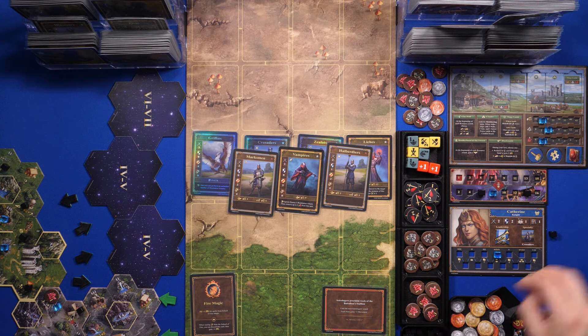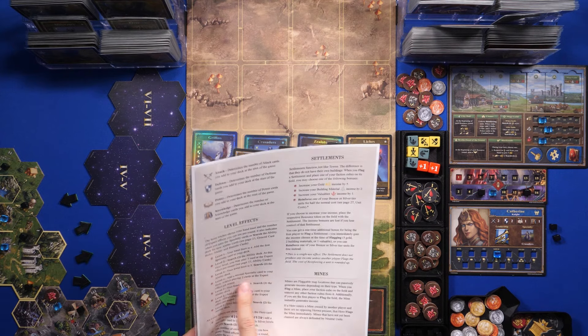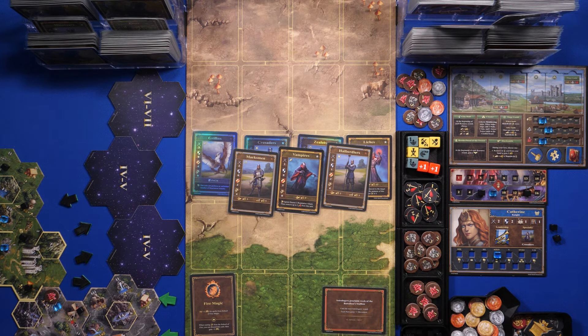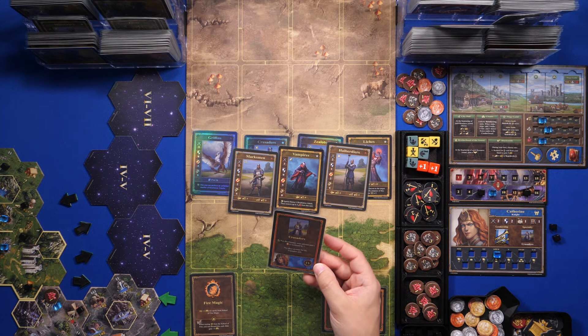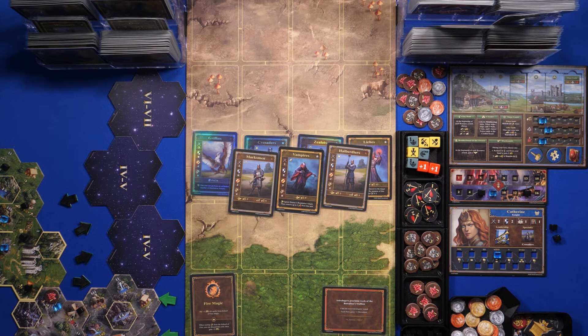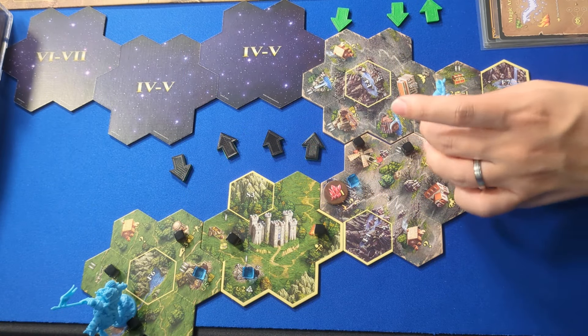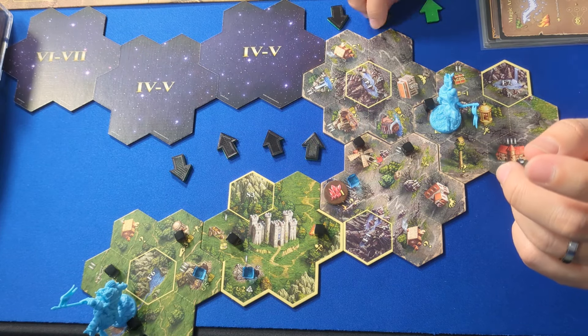Leveling to four gives another expert effect token and a new ability: add a second specialty card to your deck, allowing two cards per expert round. Looking at the level four specialty card — it gives a selected unit increased health. This goes to my hand. I've used all my movement points for this hero. Now I use the secondary hero's three movement points.